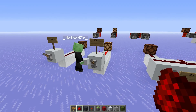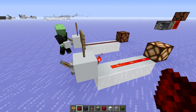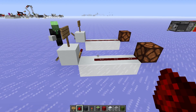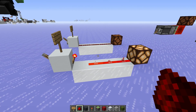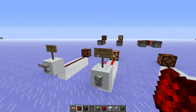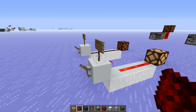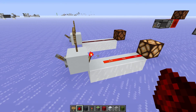Here we have the same thing inverted, which is the basic NOT gate — just a lever on a torch. When we turn it on, it turns off. When we turn it off, it turns on. So the NOT gate is basically just an inverted IO gate.